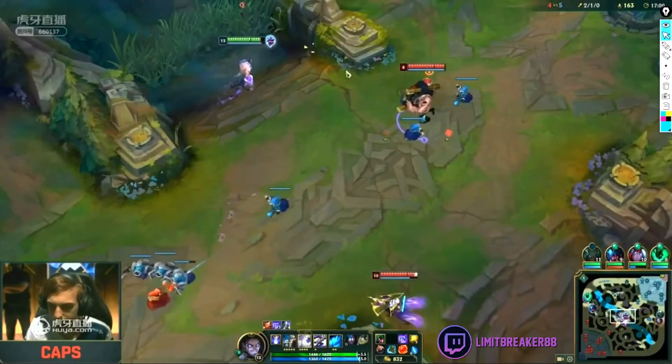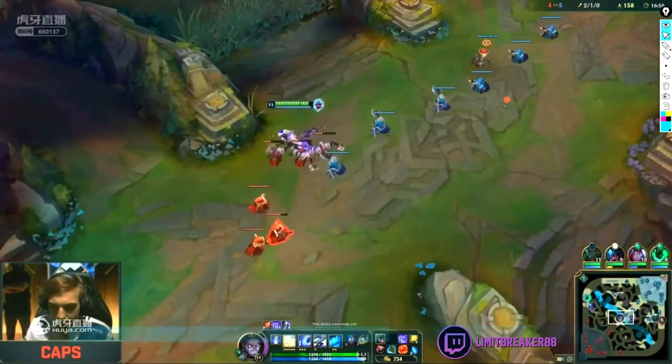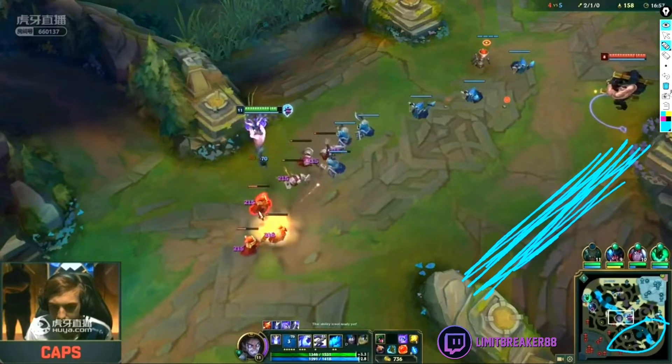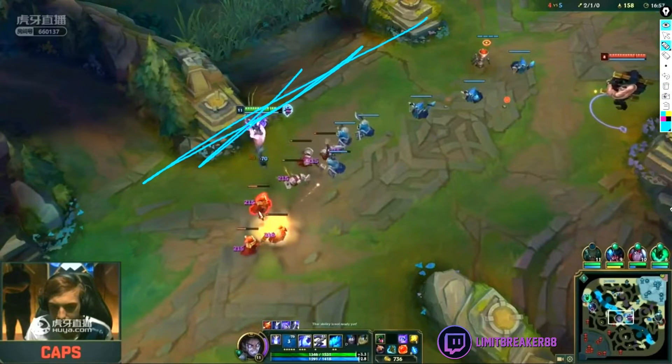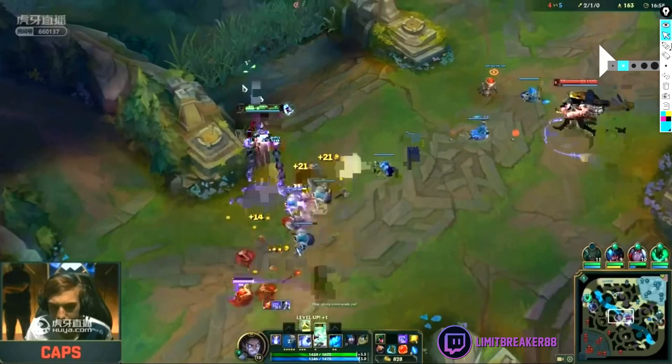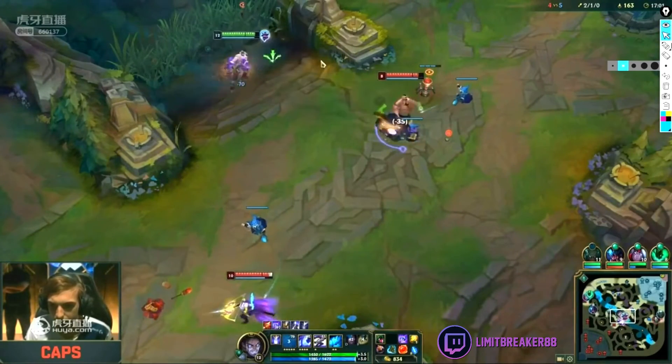Caps is playing the safe side. This is a very beautiful illustration of how you play around pressure. Your team is in top side — where does your team have pressure? Top side. So where do you position yourself? Close to top side, close to your team. Because if the enemy team ganks you, where does the enemy have pressure? Jensen is pushed all the way here — you don't have much vision, only this one ward. So enemy team controls this area. If Caps is standing on the other side right now, he's absolutely dead. But because he's standing on this side, it's much harder for the enemy team to approach him and he's closer to get help. This is a beautiful example of playing around the pressure of your team and the enemy team.